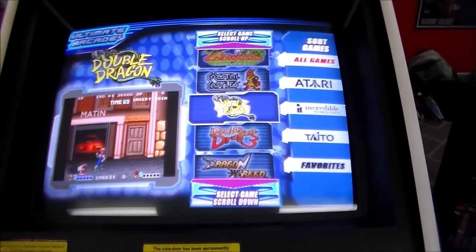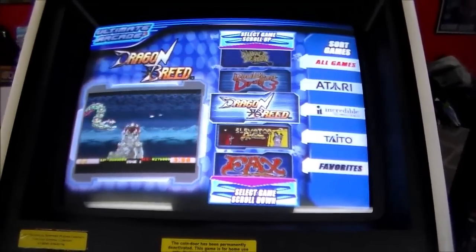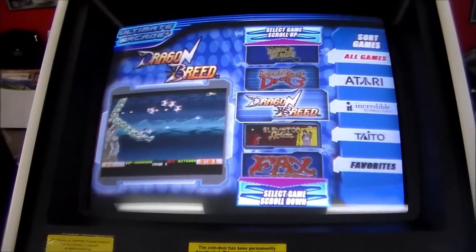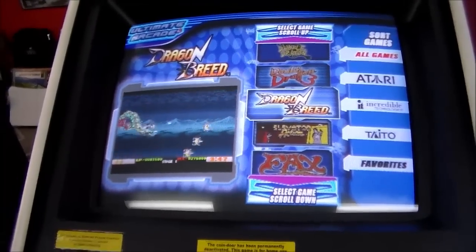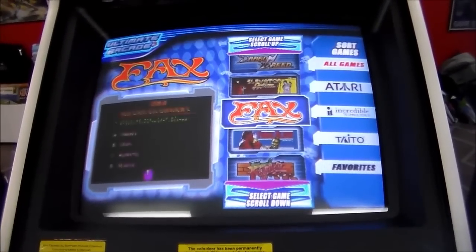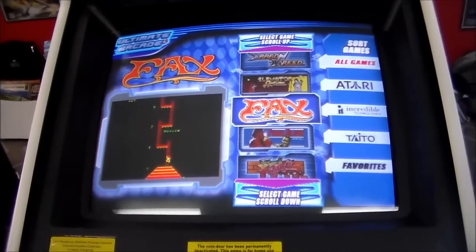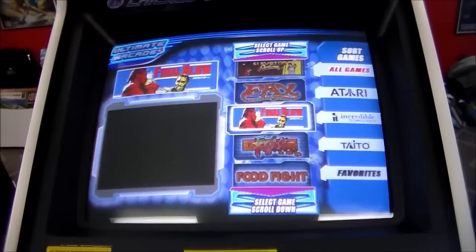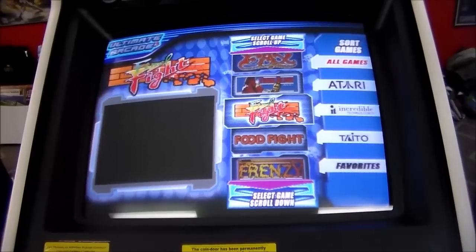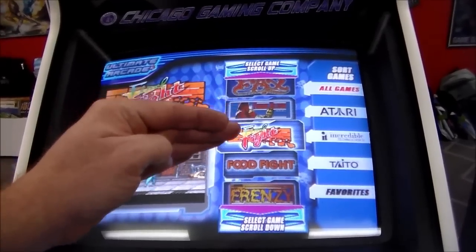And then Double Dragon, and Double Dragon 3. Dragon Breed - that's a sweet game. We had that one time as a kid, though we never had the dedicated version. Elevator Action - the classic, everybody's played that. One called Facts - it's a trivia game, a play on 'Do You Know Your Facts.' Final Blow - a boxing game - then Final Fight, the Capcom classic, and then Food Fight. So they went from Final Blow to Final Fight to Food Fight.